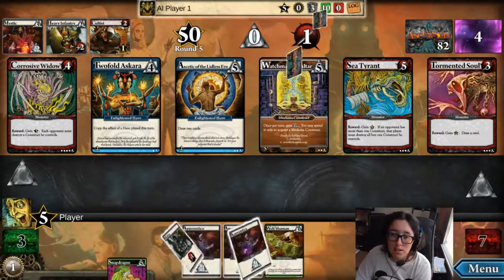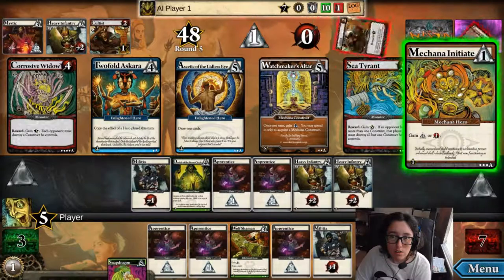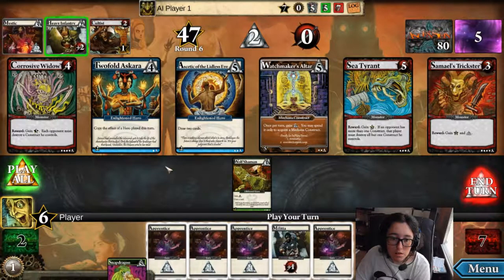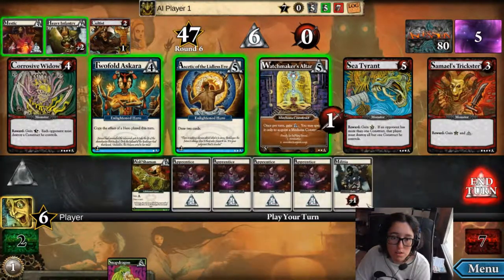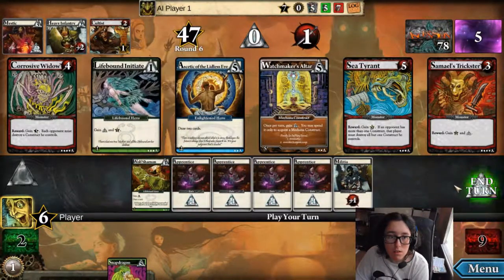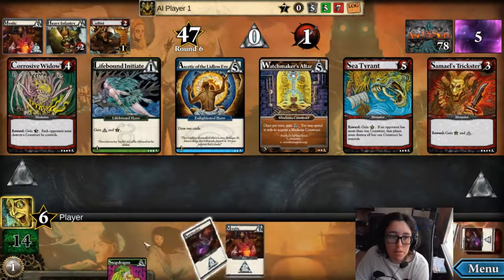So we're going to go ahead and finish this game out so you guys can have an idea of how I play. The computer is really fast though — you can't really see everything that he does. I'm going to go ahead and play everything, because there's no reason not to play everything. I've got six runes. I can draw two cards or copy the effect of a hero played, or I can defeat two mystics or gain three heavy infantry. I think I want to acquire this, and discard a card if you do, draw two cards. I'm also going to acquire this.